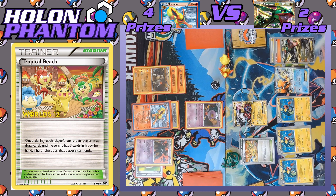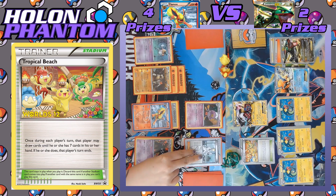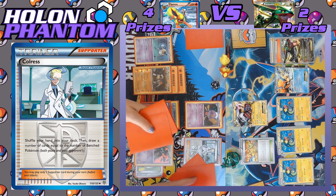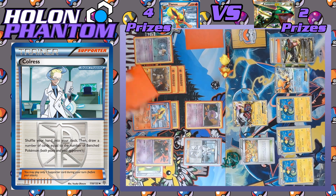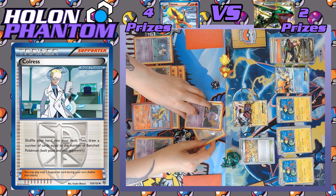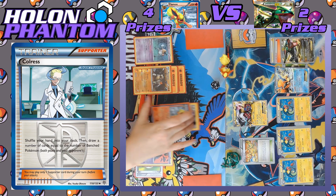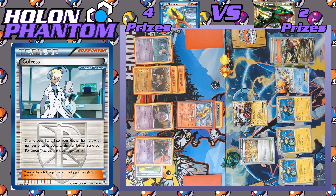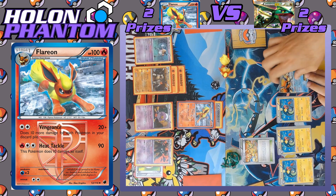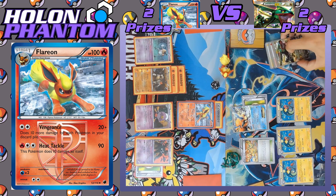On the Rayquaza side, a Lightning Energy comes onto the benched Rayquaza and that's it — no other cards played. Back to the Flareon side, Mr. Mime comes down. Mr. Mime has the Bench Barrier ability to protect benched Pokémon, though it's negated right now because of Garbodor. Colress is played again — shuffling the hand and drawing one card for every benched Pokémon on both sides — a total of nine cards, a huge hand. A Double Colorless Energy comes down to Drifblim to retreat it, and Flareon comes back into the active spot. Vengeance again takes the KO against Raikou EX — another two prizes taken. Both sides are now tied at two prizes remaining apiece.